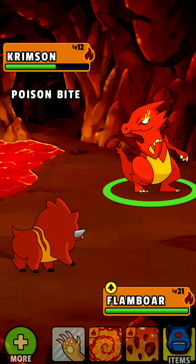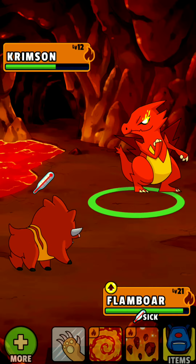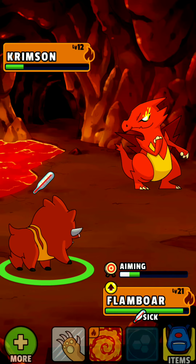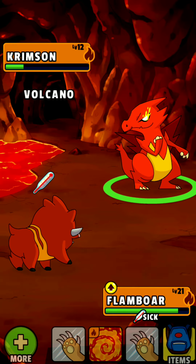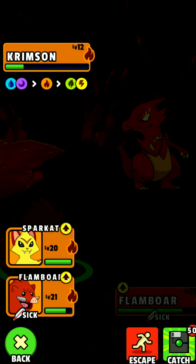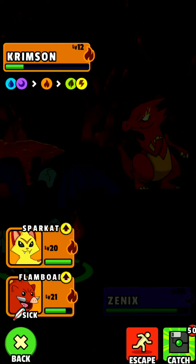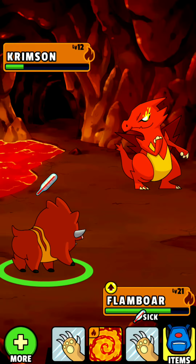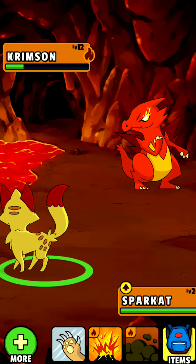I have used Fireworks and Poison Bite, and now I'm going to use one more move. I've given it a lot of damage. You don't have to go to a high level or you will die. The crimson will die quickly because it is a weak level 2, as you can see.